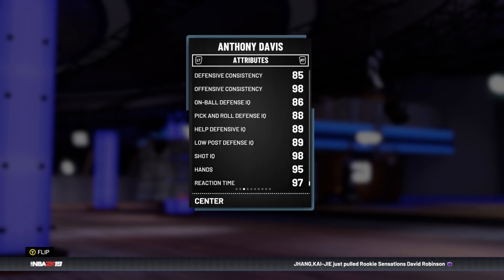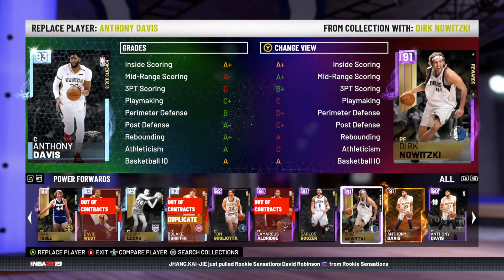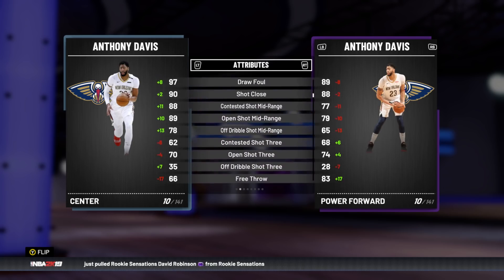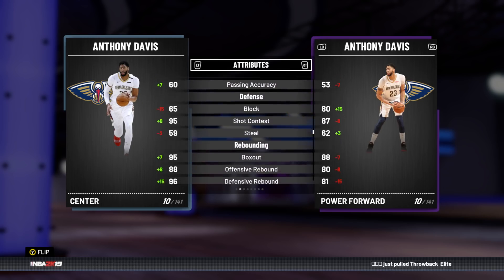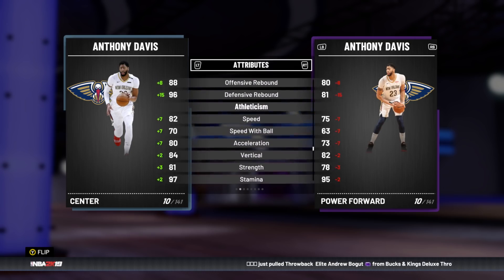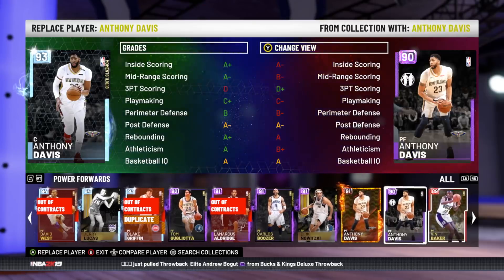He's got okay low post defensive IQ, but if you take out the badges — he's better in the post, mid-range goes way up, three ball is down, free throw is also down 17. He goes from an 83 to a 66; dunk goes up a little bit, passing goes up, but that doesn't matter. His block goes down, steal goes down, rebounding goes up a good bit, speed goes up. Stats-wise, he's not even that much better than his amethyst, which is really really weird.